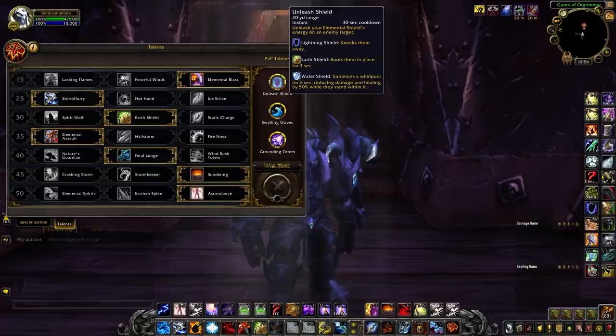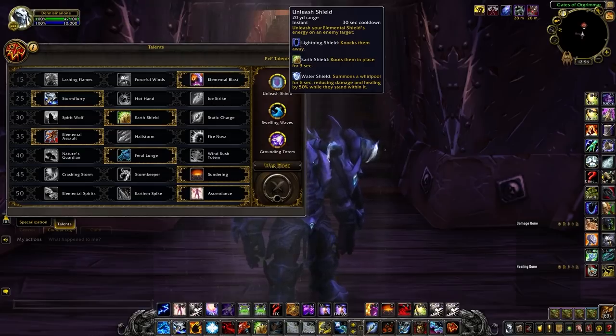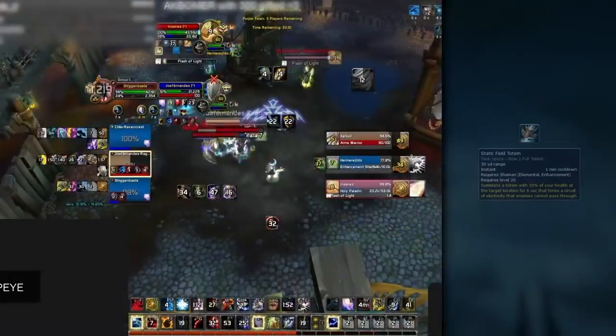Unleashed Shield will take a while to play around with to make optimal use, but most of the time it's nice against mages or destruction warlocks, using it as another interrupt. Being able to have extra interrupts against these casters is nice as they have 2 schools of casting, making it easier to lock them down. You could also utilize the root aspect of it, which is nice against melee teams to kite away.